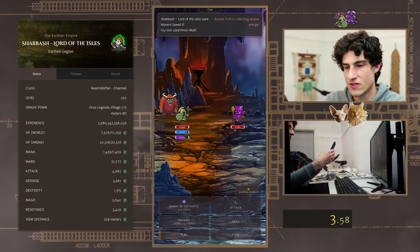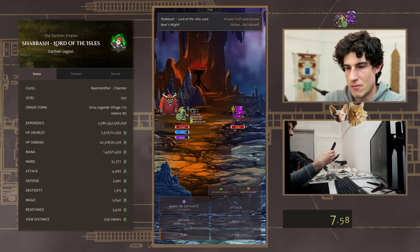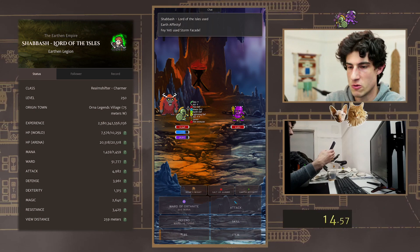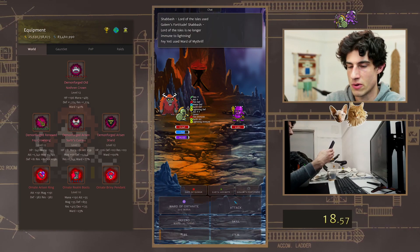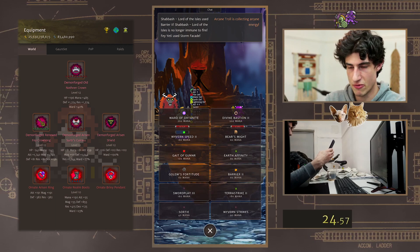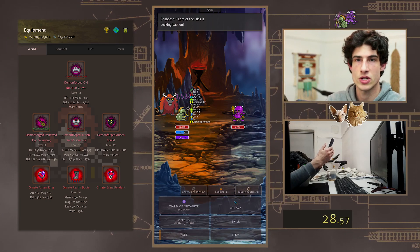Not the cleanest of starts, never mind. Buffing up with Crystallis. And as Gilgamesh, we've got the Prism Wall which is super nice — sometimes Faye Yeti does like to take his time to cast that. So we're going to swap to Auric Alchem Gold straight away. We've already got pretty much everything we need from here. We're just going to Divine Bastion and then switch out into Realm Shifter.